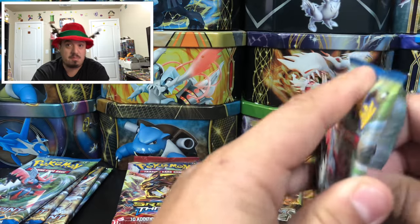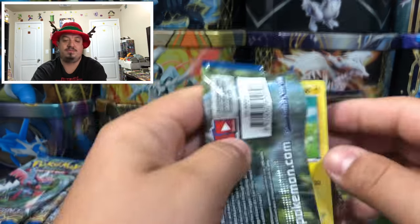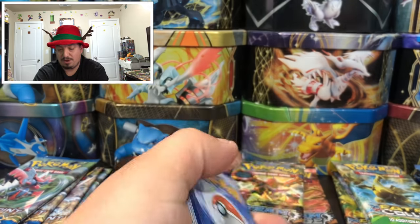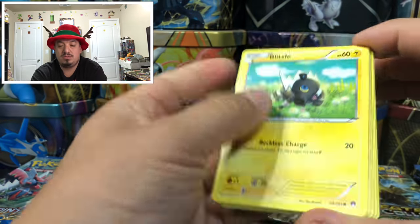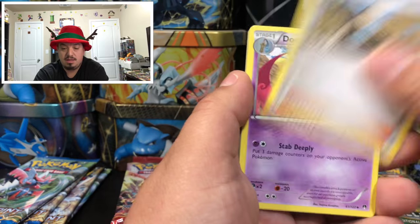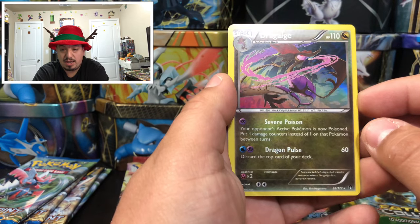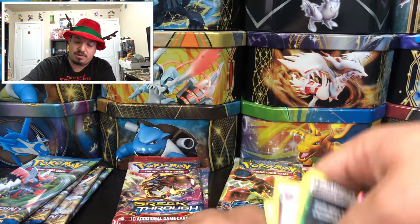Onto Breakpoint — can we make a good pull with Breakpoint? We have a Staryuu, Electivire, Froakie, Eternal Double Blade, a reverse Valley, and a Dragalge — rare holographic card. Another great pull!